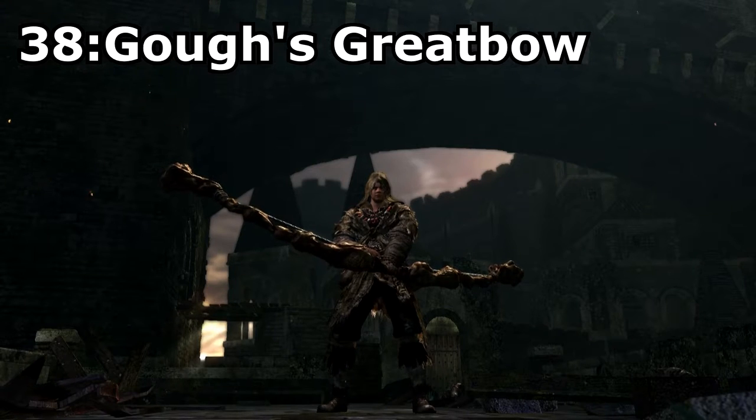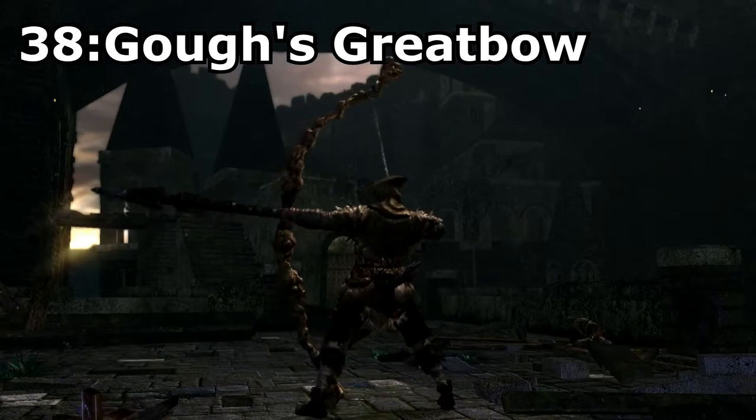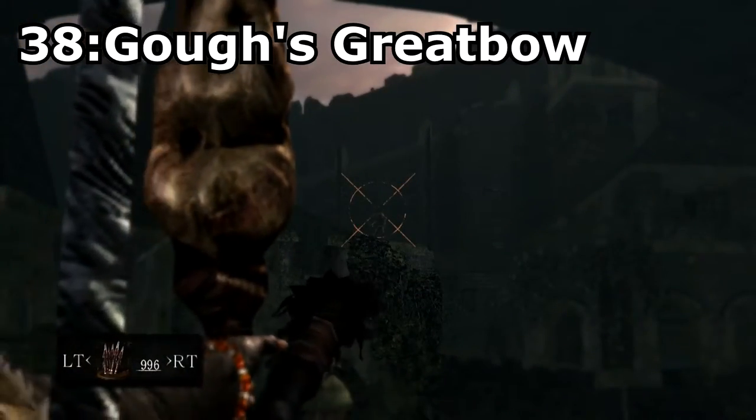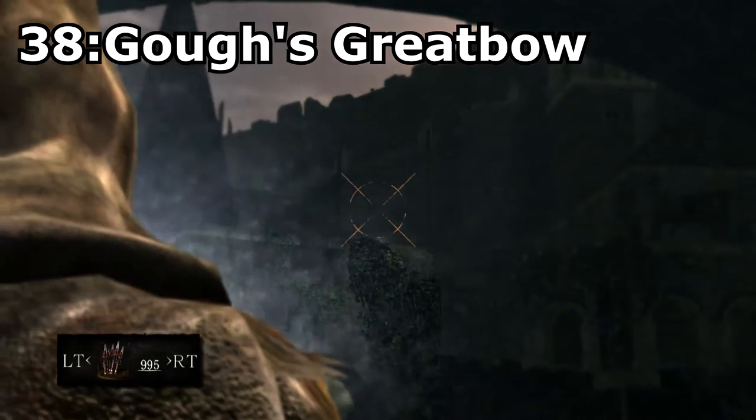Gough's Greatbow, given as a gift from Hawkeye Gough for killing Black Dragon Kalameet, or dropped from killing Hawkeye Gough. I couldn't decide whether to put this bow or the Dragonslayer Greatbow on this list, but eventually I went for this one, because it just has more lore attached to it and it also scales better with strength.